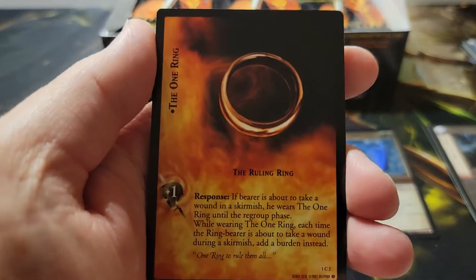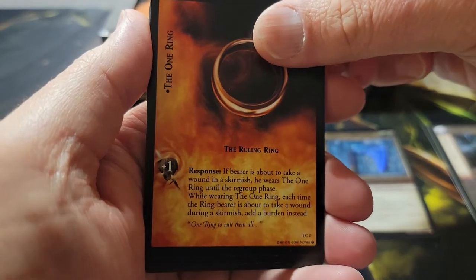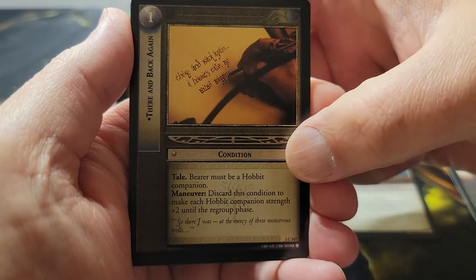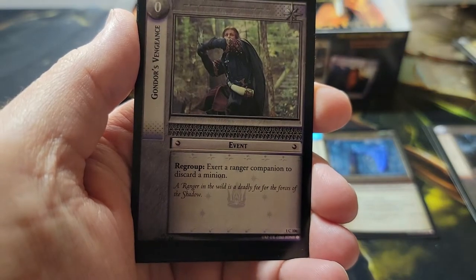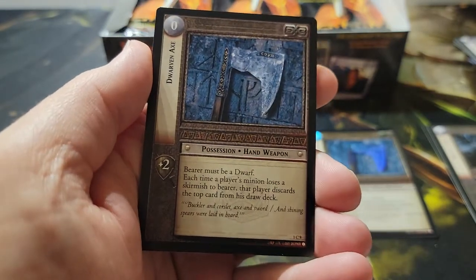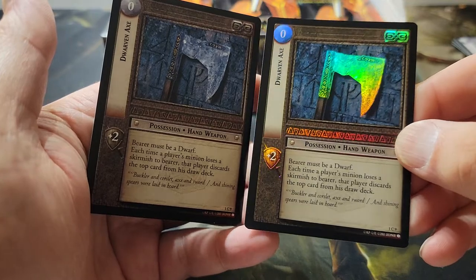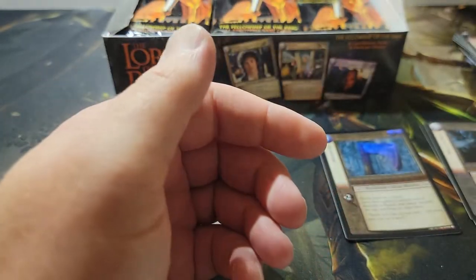Just look at the graphic arts that went into this common One Ring — really cool. They took a lot of care to make sure the feel of this franchise was appropriate. 'On the Backstabber' — 'There and Back Again' by Bilbo Baggins — that's a condition, like an enchantment in Magic the Gathering. Also Gondor's Vengeance, a regular axe for comparison, and an Orc Scimitar.